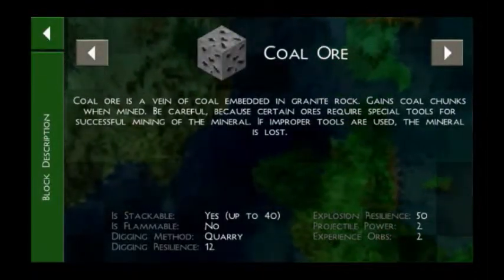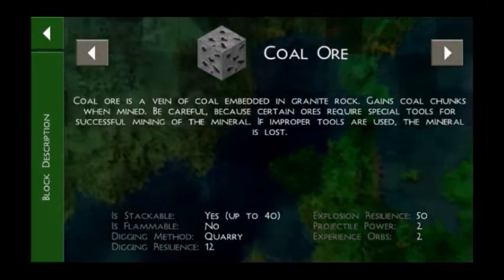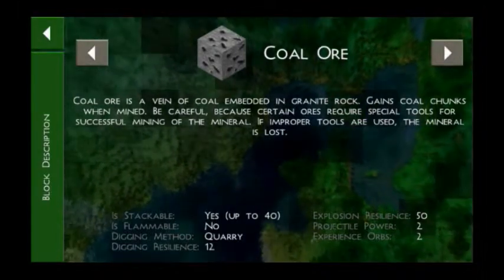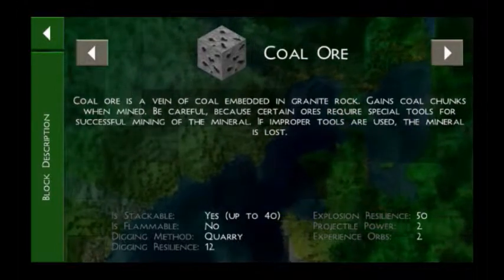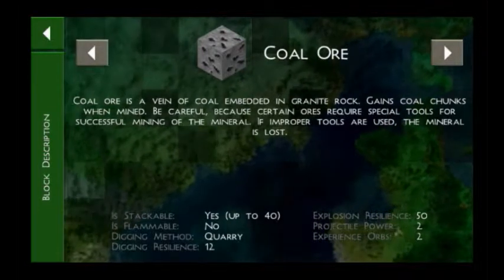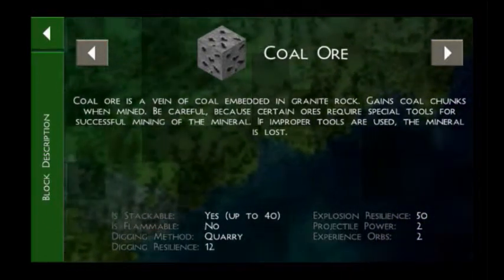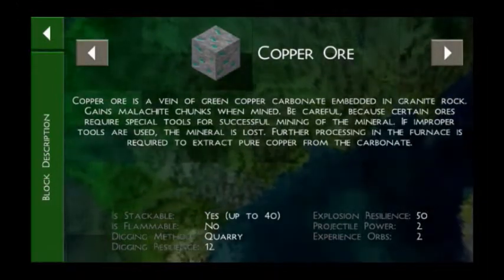For example, if you are searching for coal, you should read that coal ore is a vein of coal embedded in granite rocks, so you should search among granite to find coal. You can also identify it from the texture — coal embedded on a granite rock. Similarly, copper is also found among granite.